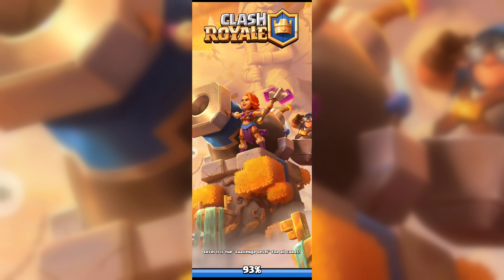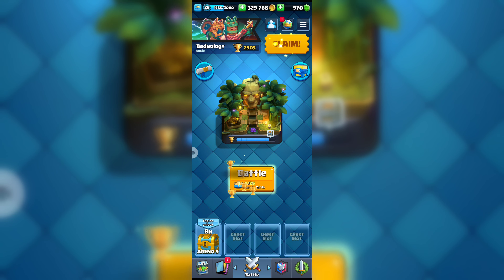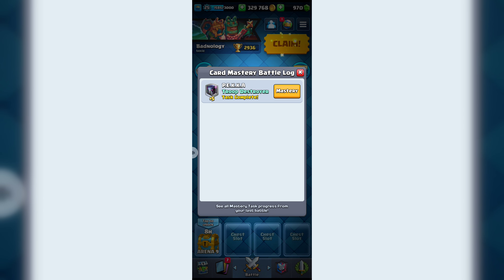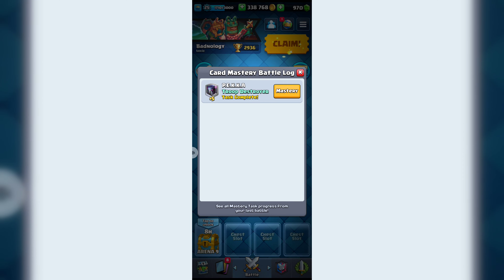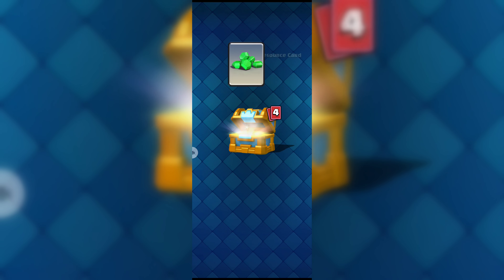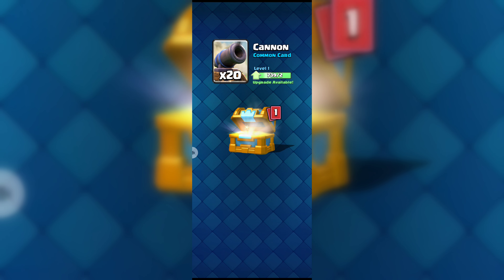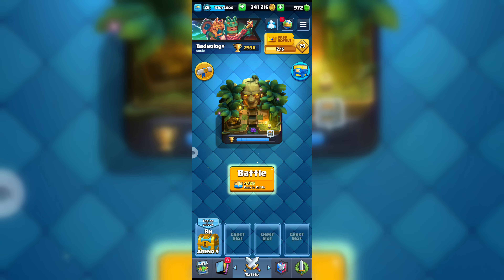We got a golden chest as a reward. We will get another reward — let's see which card we get. We got card mastery for PEKKA attack and we will get 9,000 gold coins. We got another reward which is a golden chest, and we got two gems, 20 common wild cards, seven ice spirits, 20 cannon, and nine battle healer.